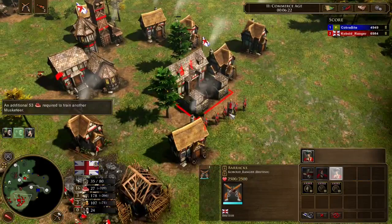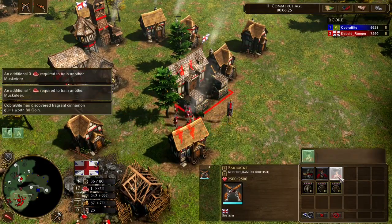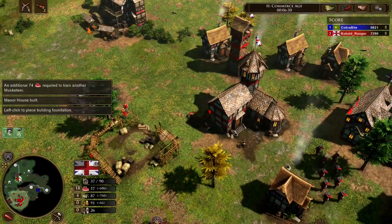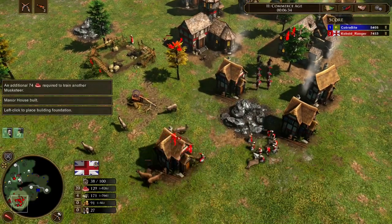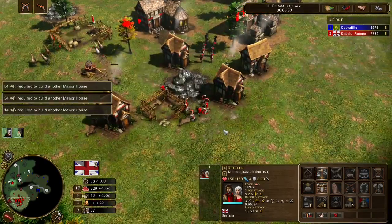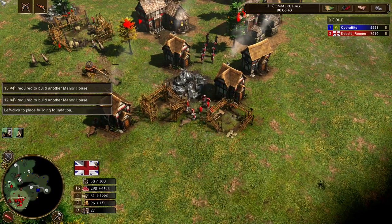I'm queuing more musketeers — you don't want to fail a batch, that would be terrible. Ideally you always want five musketeers popping out from a batch. I only had four that time, so that's a bit of a micro error, but not too bad. You can also try to make walls with your houses — I'm kind of making one for my mining villagers on that coin mine.